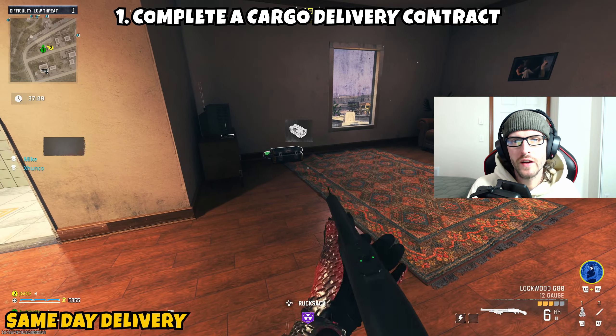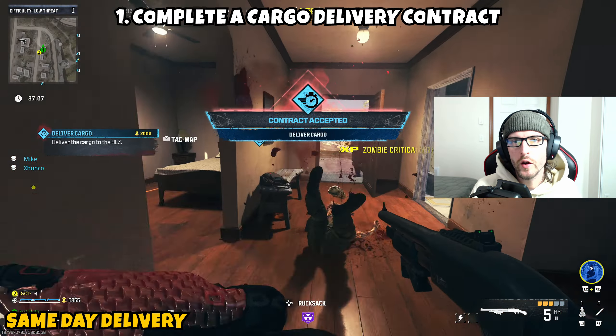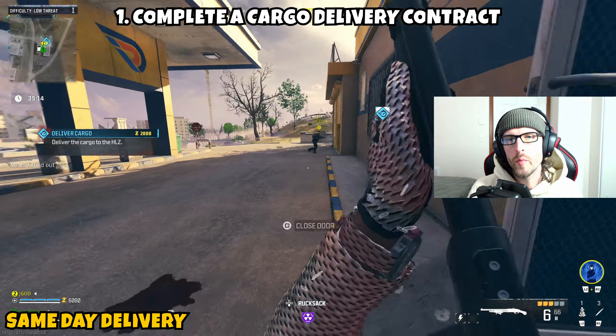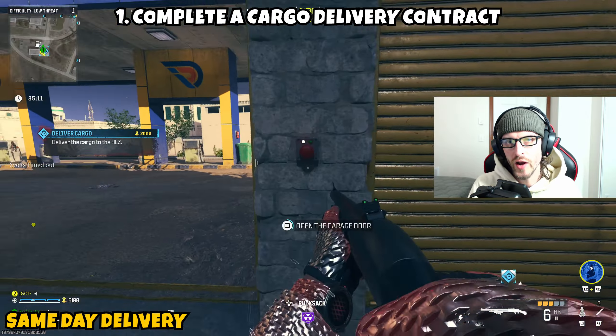Part one is asking us to complete a cargo delivery contract. So once you guys actually infill into the map, you're going to open up your TAC map and you're going to be looking for the contract phone that has what looks like a little stopwatch on it. Head over to its location, grab it, and it's going to send you over to a location — probably a gas station — where you'll head over to it, open up the garage doors, and inside will be an LTV that you'll need to drive.